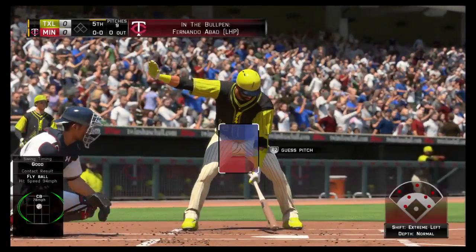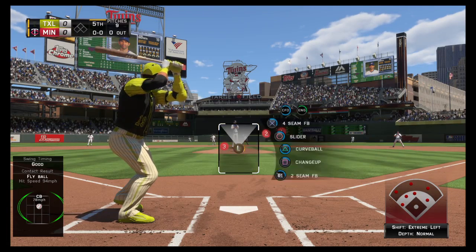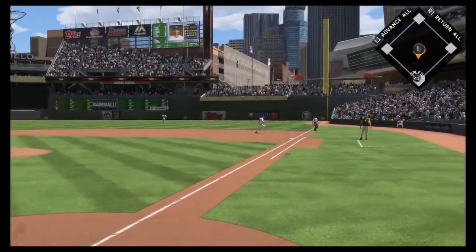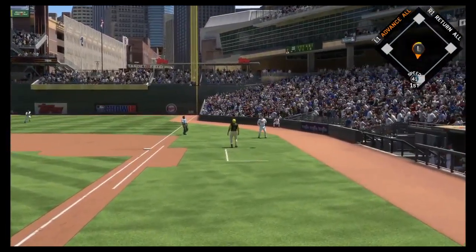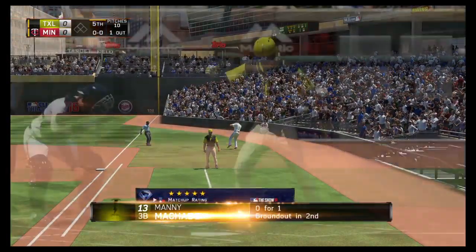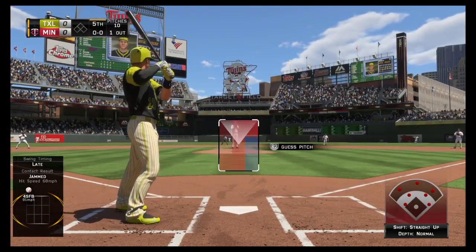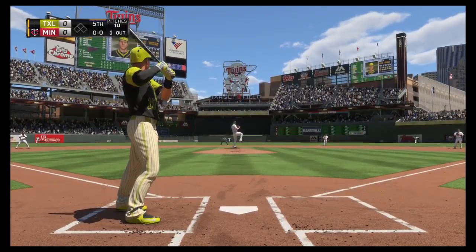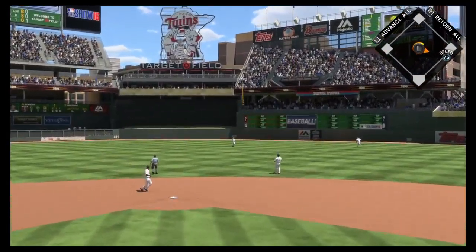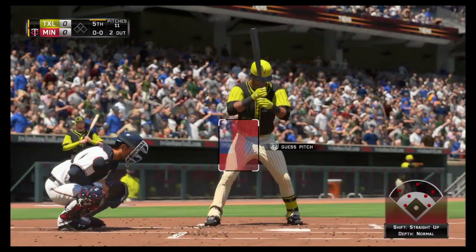Jose Bautista heads for the box to start off the fifth. They still don't have any runs on the board, so getting this leadoff man on base would be huge. A swing and a ball popped high in the air over toward foul ground — a quick out number one. One away with the bases empty. Standing in now, third baseman Manny Machado — Grossman sprinting after it, tracks it down, a nice running play to record the second out.